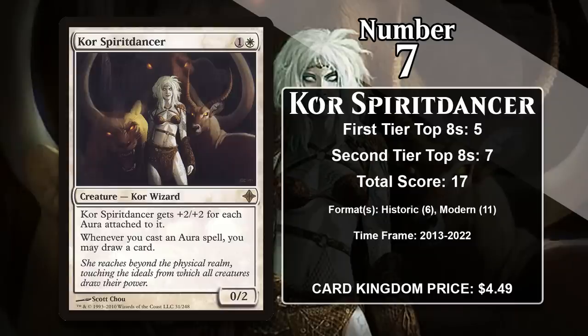At number 7 it is Core Spirit Dancer. This 2-mana 0-2 loves auras — it gets +2/+2 for each one attached to it, and it draws you a card every time you cast one. This helps offset the downside of slapping a bunch of auras on the Spirit Dancer, because it means if your opponent does find a way to kill her, you've still gotten a lot of cards back. The Spirit Dancer has been played in decks that play a whole bunch of auras in both Historic and Modern. It hasn't gained any points so far in 2023, but if an aura deck emerges in either Modern or Historic, it's likely to gain more points.